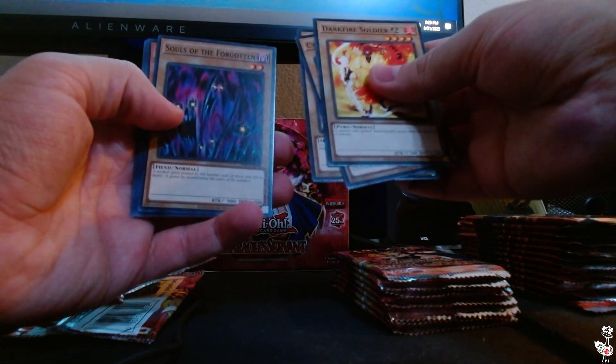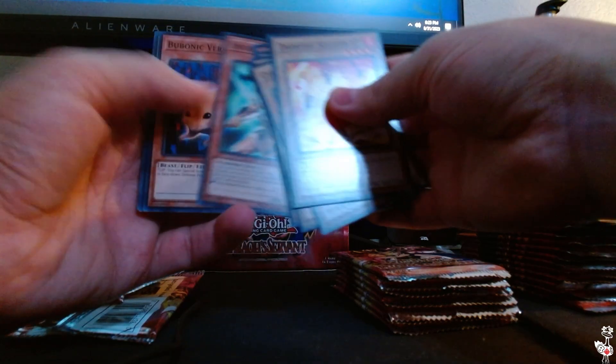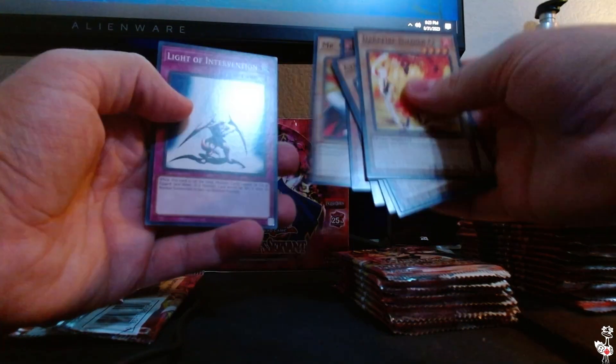Darkfire Soldier, Cyber Falcon, Overdrive, Souls of the Forgotten, Morphing Jar number two in Rare, Sword Hunter, Bubonic Vermin, Mr. Volcano, Light of Intervention.